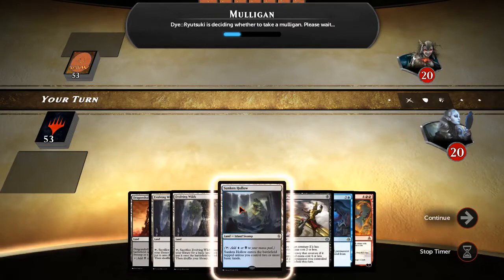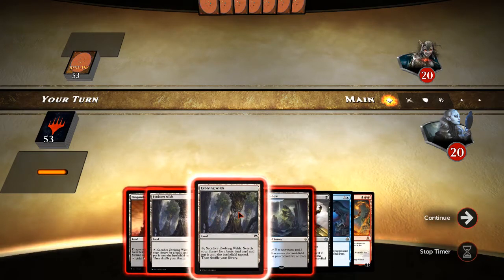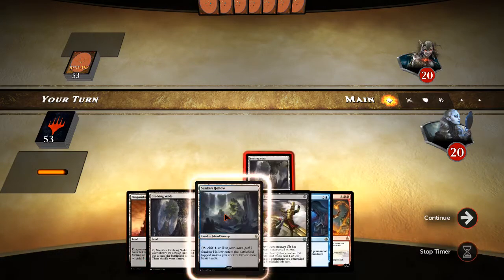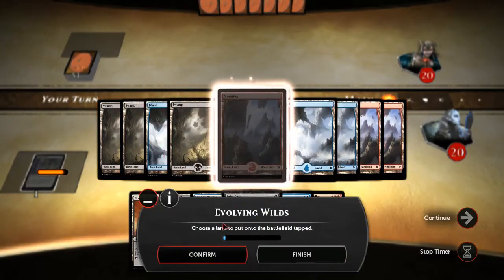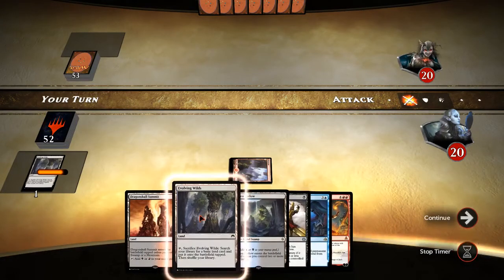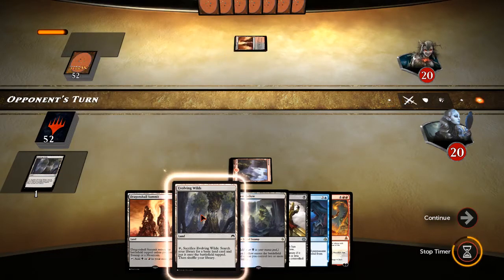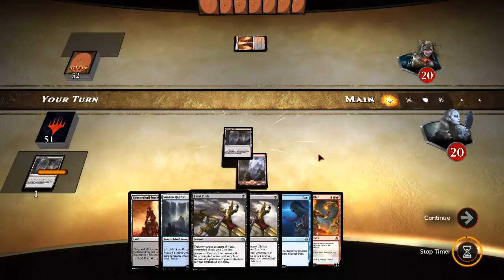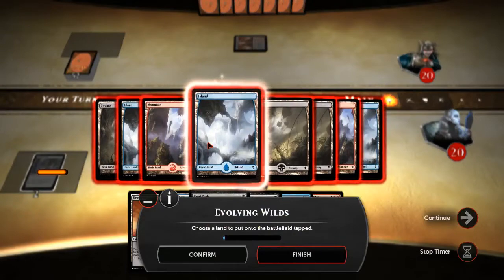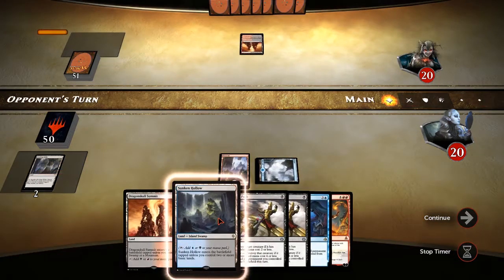At least this time we got some mana. We've got red, black, black — we need blue and red. Let's go ahead and get a red, then get our blue, and then everything else will come in untapped. We'll be able to Fatal Push whatever he puts out. No counterspells, but we can Fatal Push. He's got blue — might be a control deck also.